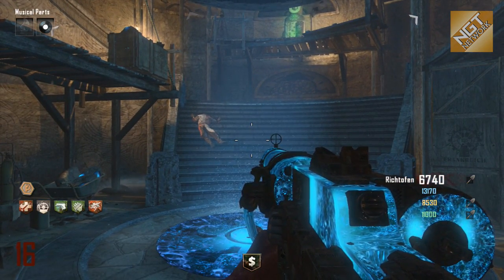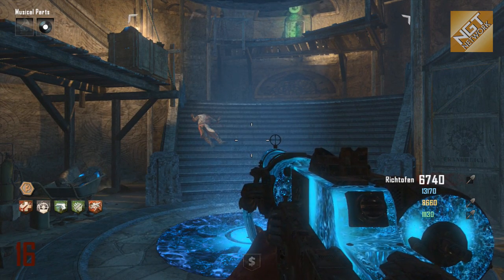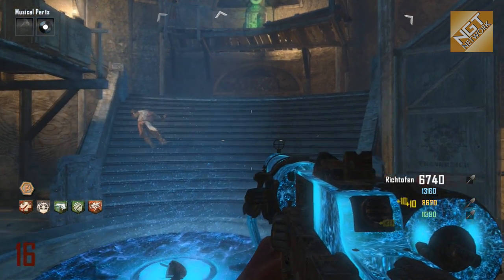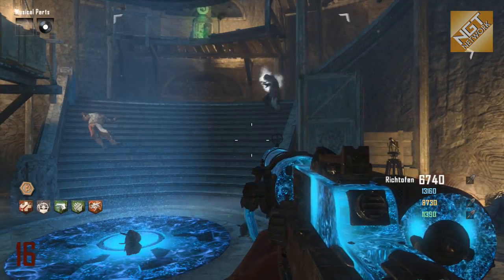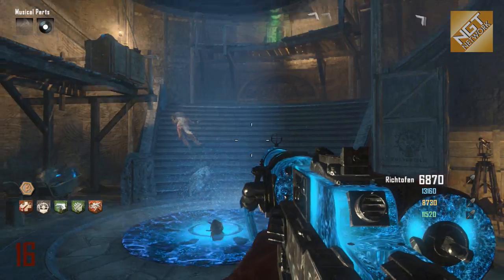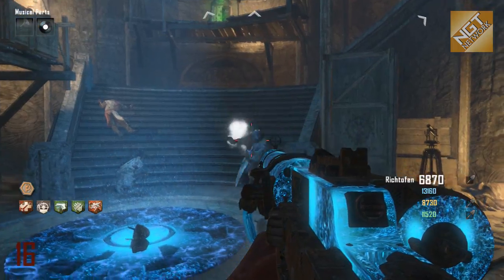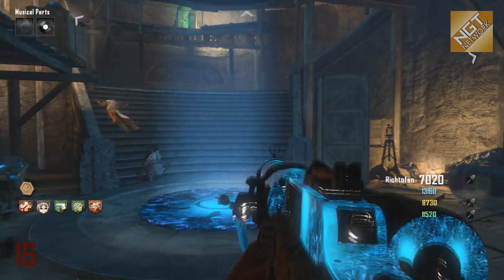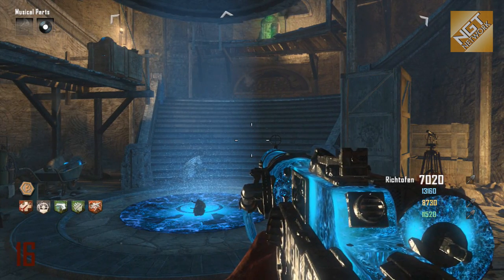We tried running around with the tank, but no. When you come down to the dig site, there's an audio indication given by Samantha about souls. Then the Templar zombies spawn in down here — they have glowing white arms or hands. You just come down here and melee them. If you're on a later round it takes two or three hits, and when you hit one the first time the white glow disappears, then you kill him.